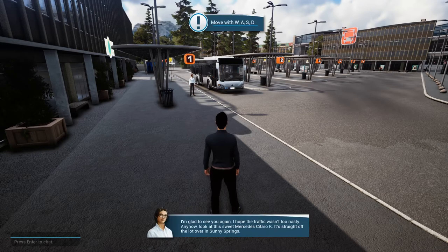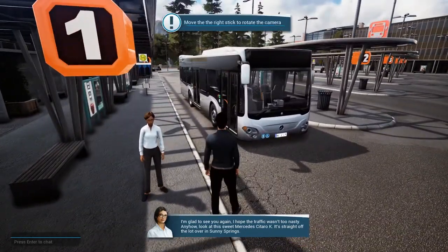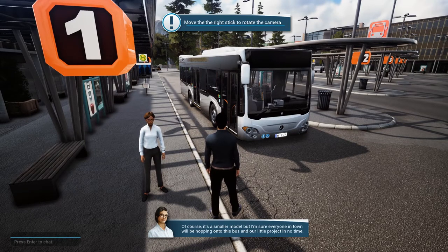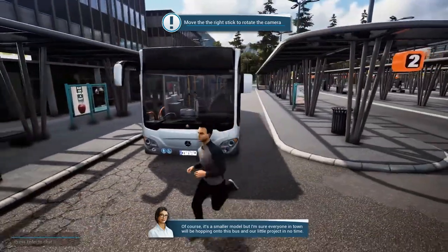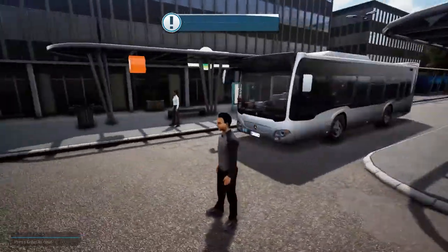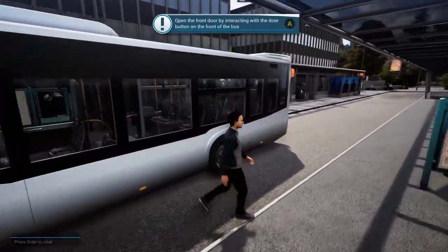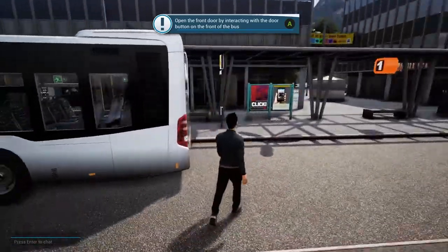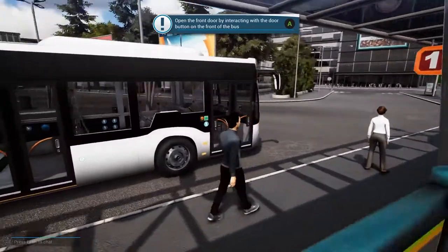Oh hello! I'm glad to see you again, I hope the traffic wasn't too nasty. Look at this sweet Mercedes - it's straight off the lot over in Sunny Springs. Of course it's a smaller model, but I'm sure everyone in town will be hopping onto this bus in no time. We're rotating the camera - look at this bus! This is our bus, oh yeah, that's nice. It's a little bus, let's get in!